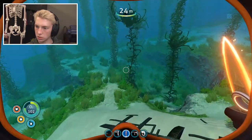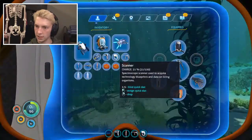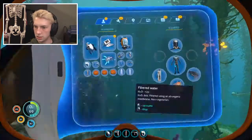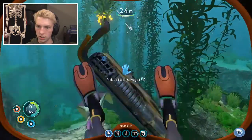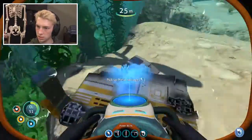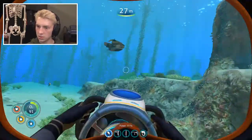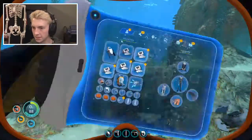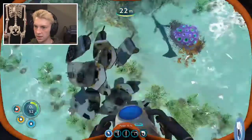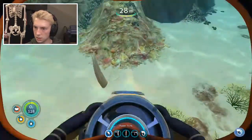I need to get stalker teeth and the way I do that is when the stalkers pick up metal salvage, sometimes their teeth fall out. It's a little bit gross but it worked. Here, come over here - I need you to chomp on this thing. Nope, not chomp on me! Okay it's chomping on it. You drop your teeth. Okay we got one stalker tooth. Maybe they're mad because I'm taking their metal salvage. Another stalker tooth! Pick up some of this metal salvage. Okay tooth - sweet!